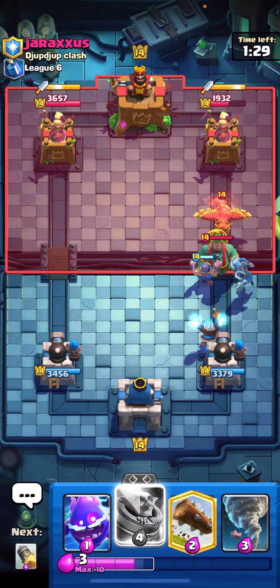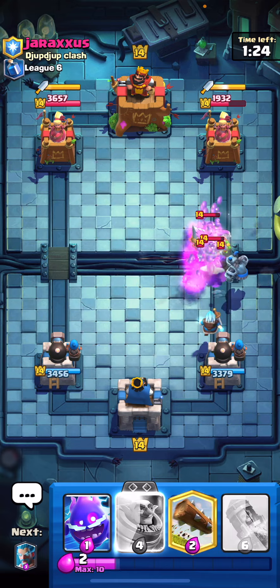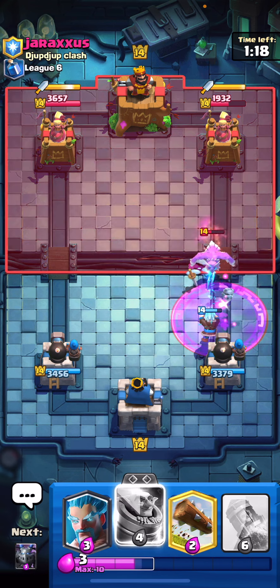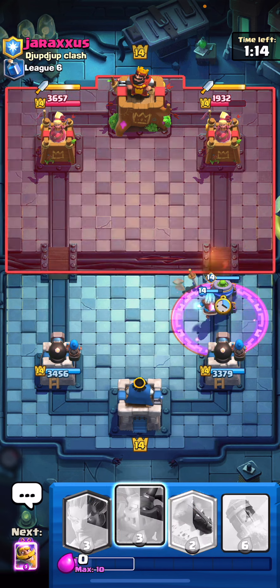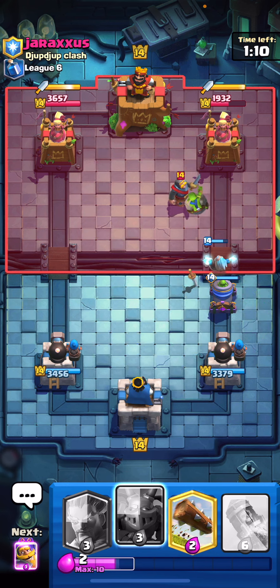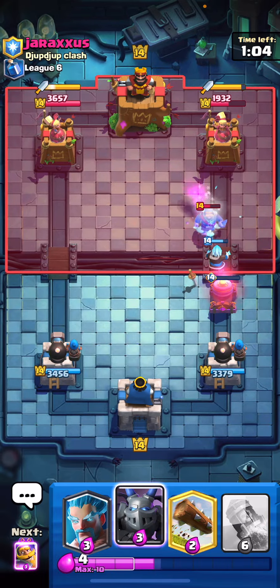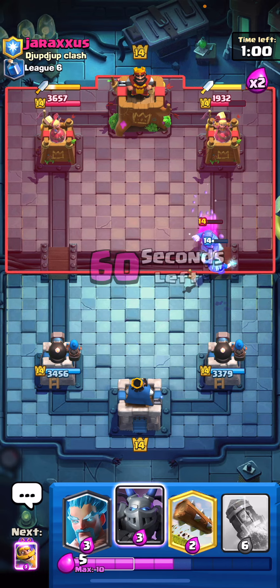We can go ahead and play the knight here to defend. He's going to go for the lumberjack — let's tornado all of this together just to let the ice wizard get some really good value from the splash. Then we can play the E-spirit right here just to distract everything a little bit longer to keep the ice wizard alive, and then evil mortar with the ice wizard hopefully to get a lock out of that. The void doesn't do as much damage but it does still counter the mortar, which is unfortunate, though we pulled quite a bit of elixir from him.